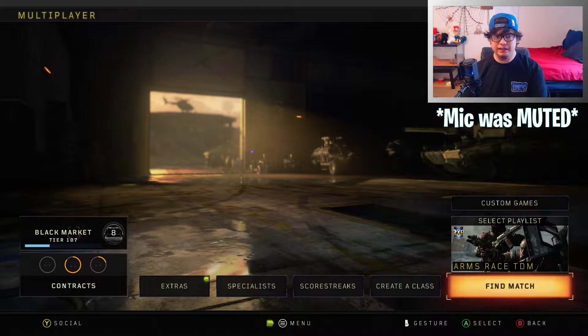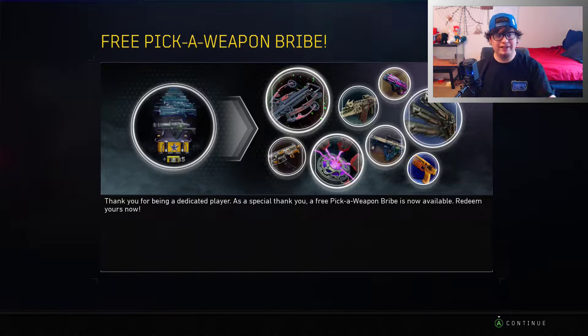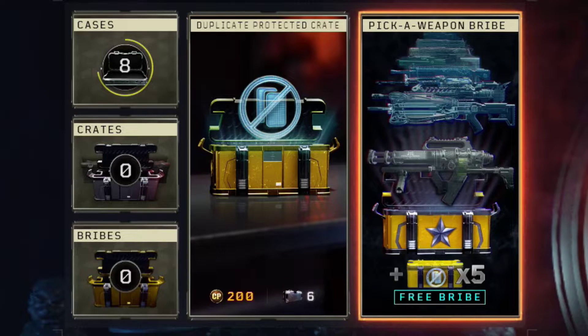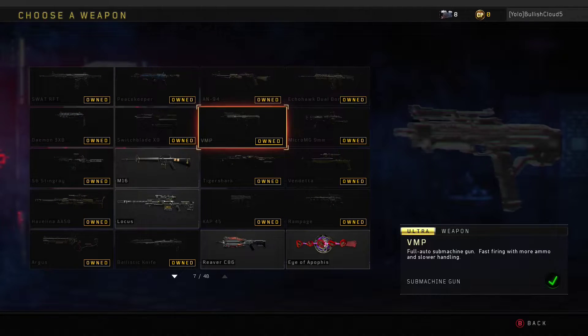Today I'm going over the free pick-a-weapon bribe that Treyarch was so nice to give us. As soon as you log on to multiplayer, you'll get a pop-up that says 'Thank you for being a dedicated player, here's a free pick-a-weapon bribe.' Go to the Black Market, find the pick-a-weapon bribe section, click on it — it'll literally say 'free' across the bottom.